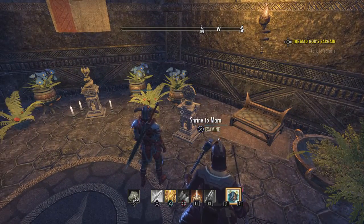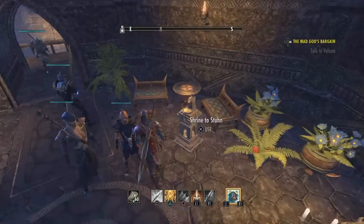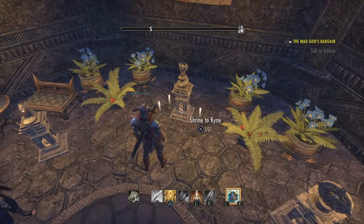This is the Shrine of Moura — this is where you can get married to other players. Right here is the Shrine of Kine, and then the Shrine of Stun. But this shrine right here is the one we want.